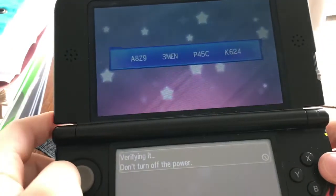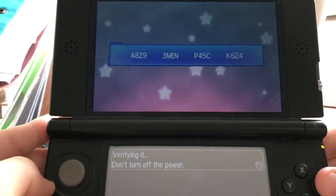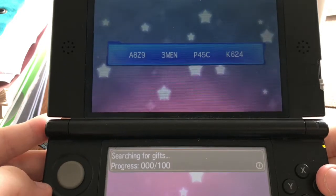And then press Enter. Verifying it — don't turn off the power. Searching for gifts.